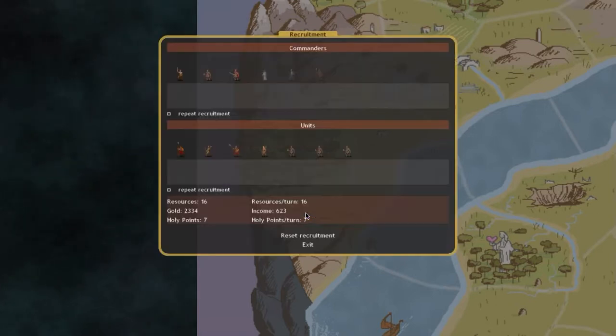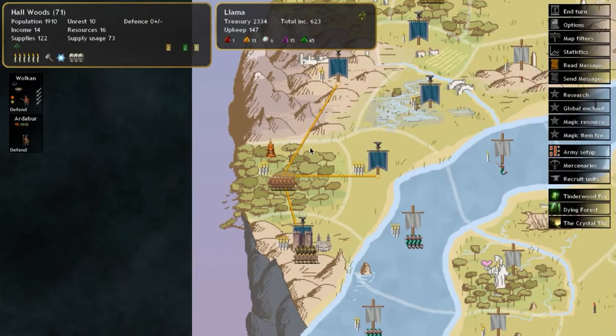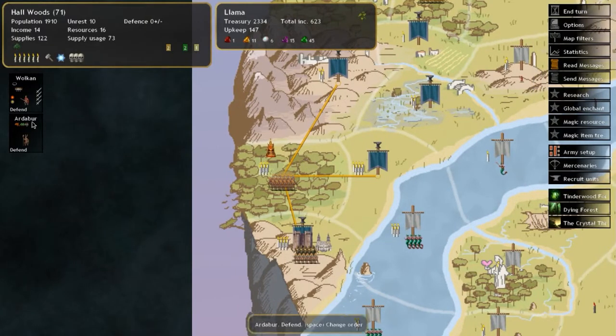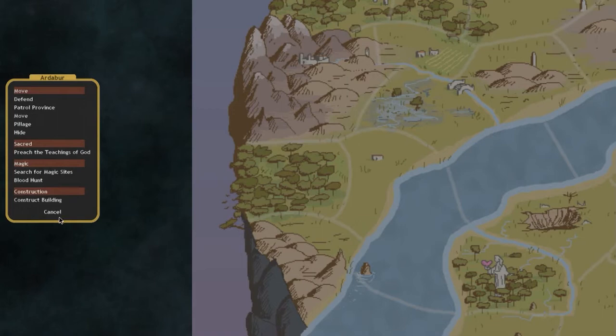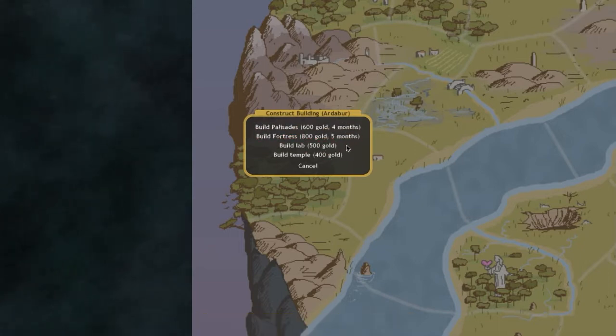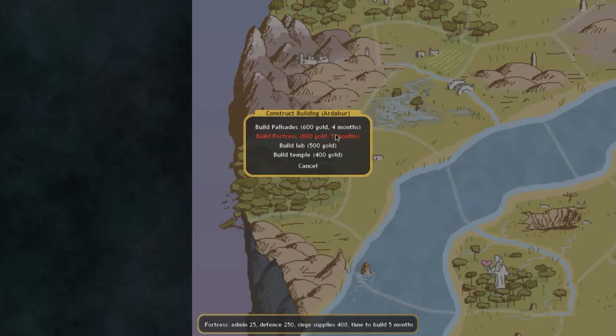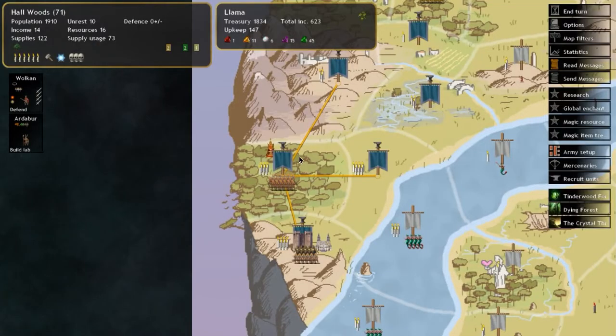We want crystal mages because we have very limited mage variety to choose from. Under Construct Building, you can build a fortress, a lab, or a temple. Never build a fortress next to another fortress — you need the surrounding provinces for extra resources for your castle. We'll build a lab so we can recruit mages in that province.